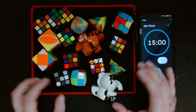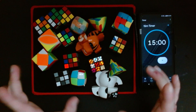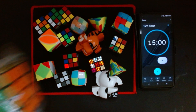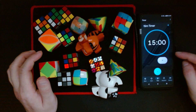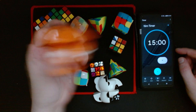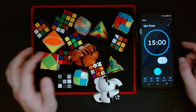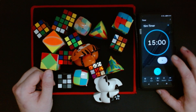Hey guys, Kurt here. Welcome to another puzzle marathon. In this one I'm going to be solving — or trying to solve — all of these keychain puzzles. There's a three by four comparative one. I'm going to try and do it in under 15 minutes. There are 16 puzzles here. Most of them are three by threes. You got two by two shape mods, Jing Pyraminx, a regular Pyraminx, Ivy Cube, and Siamese Cube. Let's go in three, two, one.